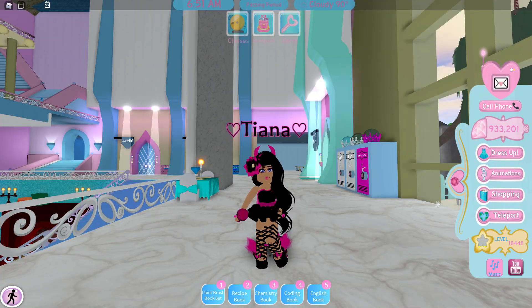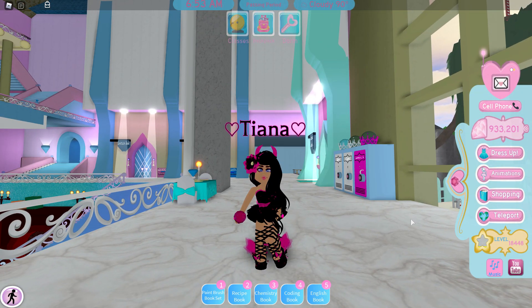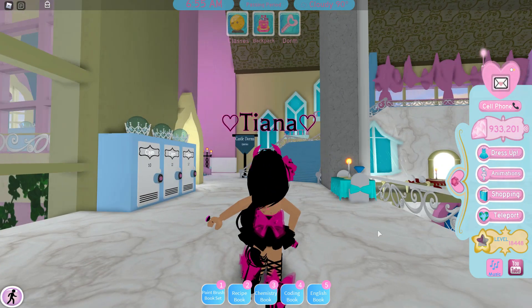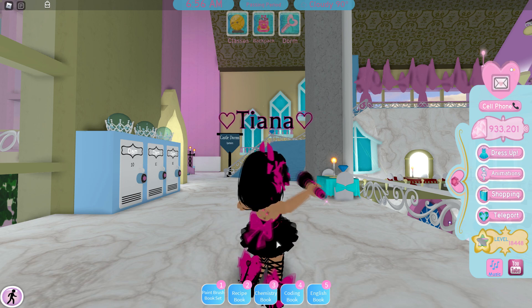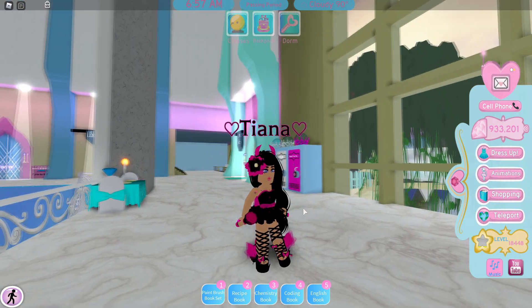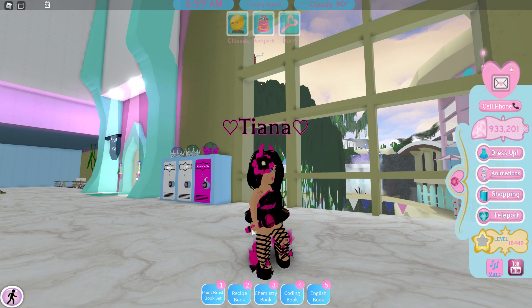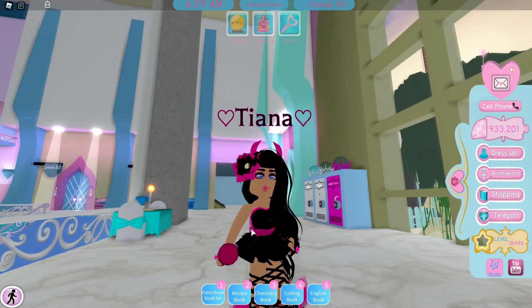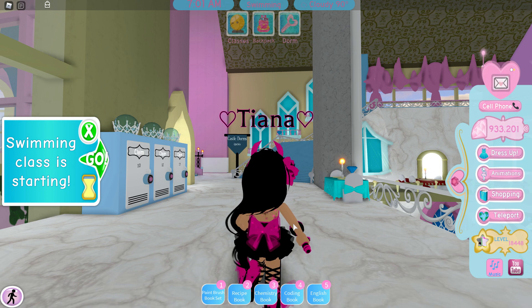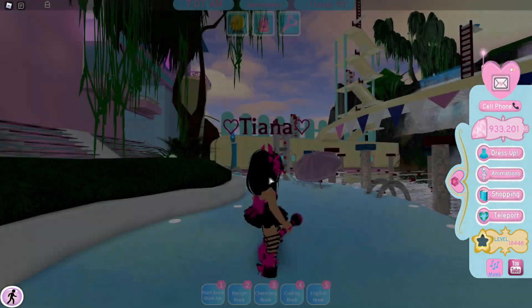Do you recognize anything different about my outfit? The mini skirt got reworked — that was literally my favorite skirt along with the magical enchantress. I do really love the new rework; the bow at the back is so gorgeous. But I'm not really a fan of the ruffles — they're not really working with my bodice. I'll probably grow to like it in the future, but I really wish it wasn't ruffly.